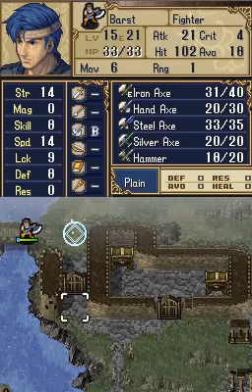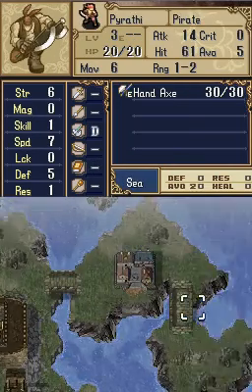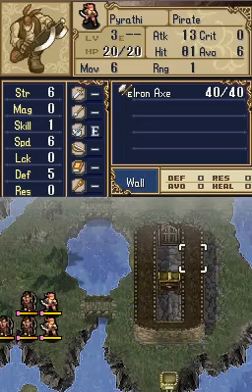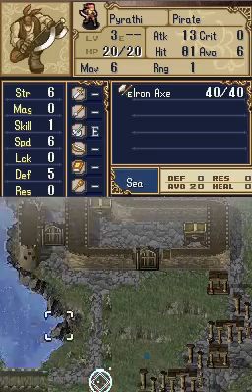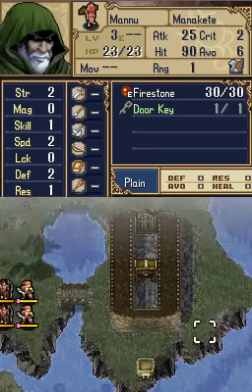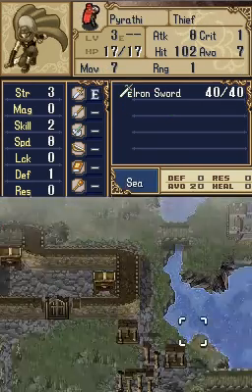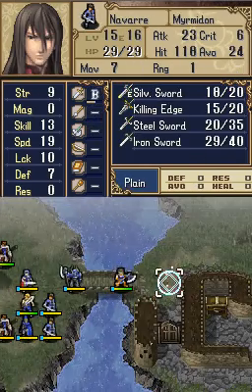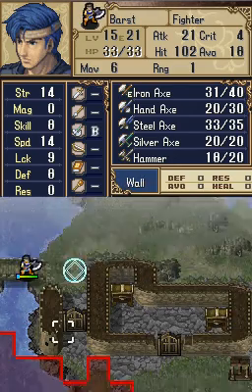There are two ways you can go here. You can open the door and go down here, which looks like it would be quicker. Or you can go around to a village over here and take a really, really long route. There's a chest over there that contains a Worm Slayer, which is basically a sword that's really good for slaying dragons. But there's a thief right here, and odds are he's going to be long gone with the Worm Slayer before you even get close. So you might as well just let him take it, unless you're willing to risk one of your units' lives.